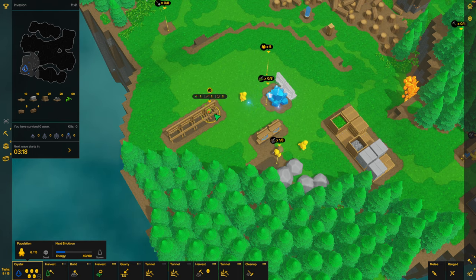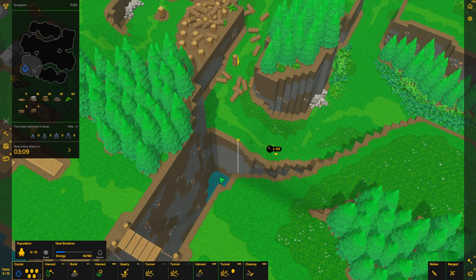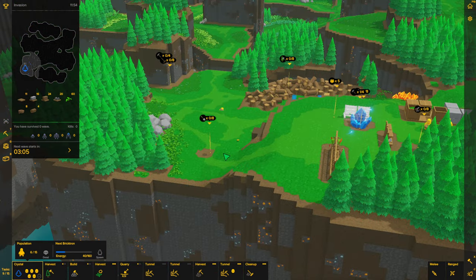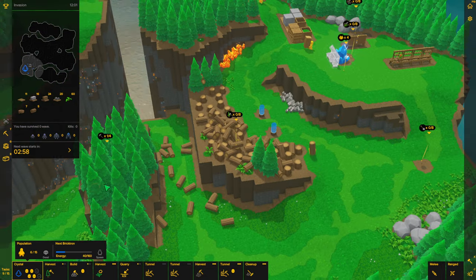We got one complete archery kit done already — should be two now. So we have enough archery kits to get past the first wave, which is great. I just want to save the game relatively soon, just in case it crashes. Yeah, I was playing last night on a different map and the game crashed out on me.